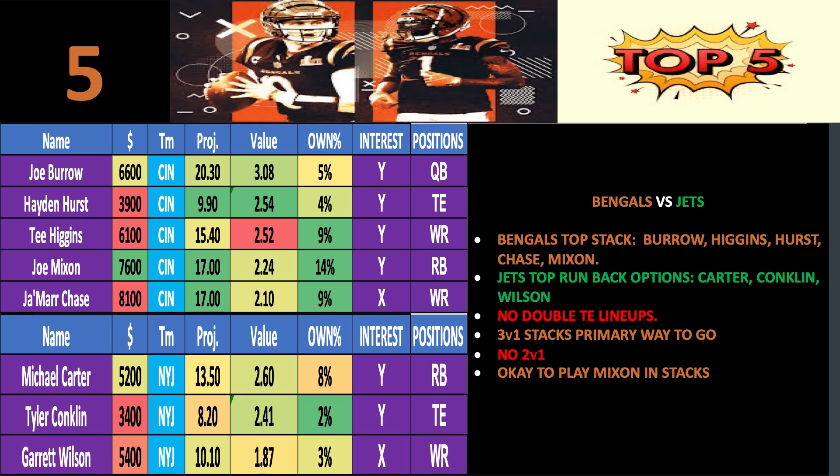Tyler Conklin is my second favorite runback option due to price point, projection, and value, and being only 2% owned is a plus. Keep in mind it's only Thursday, so projections and ownership will update. Garrett Wilson, Corey Davis, and Elijah Moore — any of those three guys could go off on any given Sunday. If you're playing 150 lineups, play all three. But if you're condensing to say five lineups with one of these stacks, take a chance on Garrett Wilson — he's my third favorite Jets player. At that price point, the ownership is worth the risk.